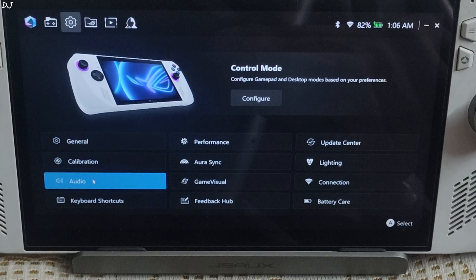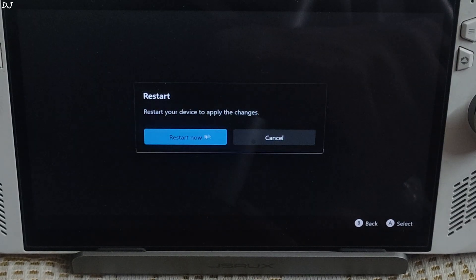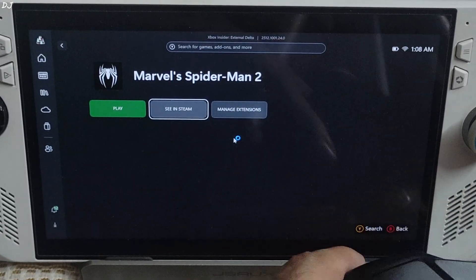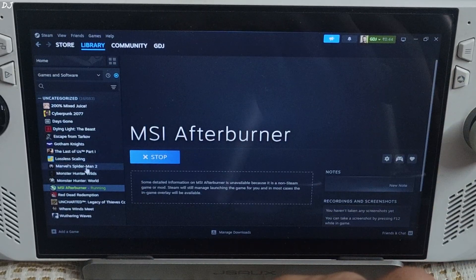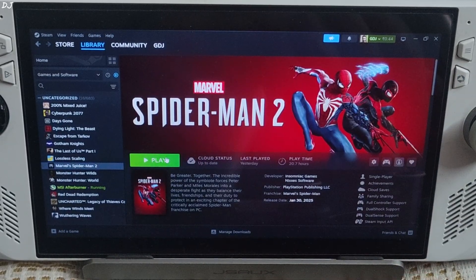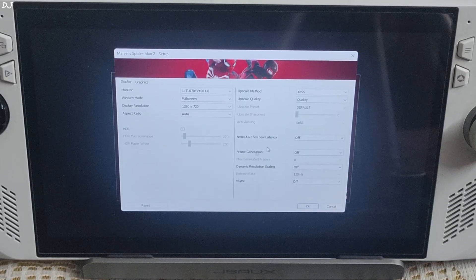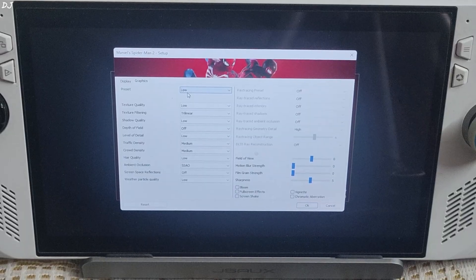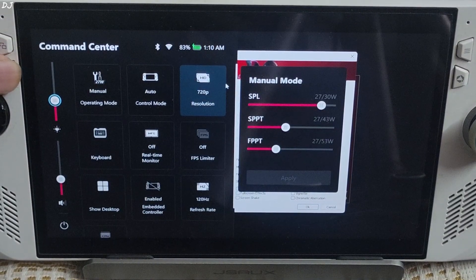For Spider-Man 2 I'll change the UMA buffer size to 6 GB. In Fullscreen Experience mode, launching Spider-Man 2 via Steam. Settings: 720p resolution, XeSS upscaler at quality preset, frame generation disabled, vSync off, no mods, low graphics preset with post-processing effects disabled. 27 watts manual profile.